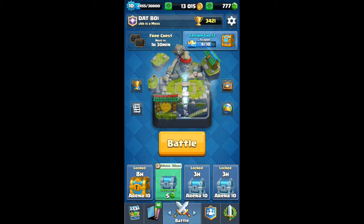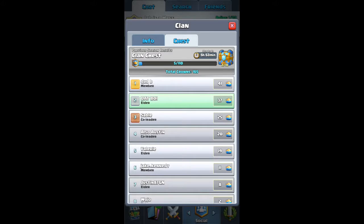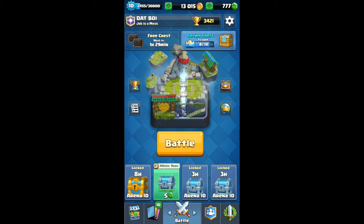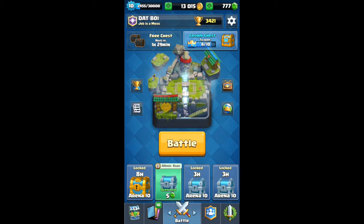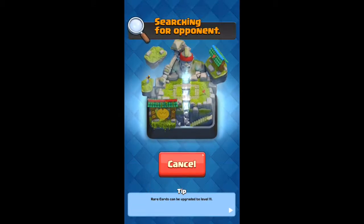What is up everybody and welcome to another episode of Dat Boy Gaming. Today we're just going to be doing some live battles until we get that new crown chest — we're up to eight out of ten, sitting at 3421 trophies. If you're in a clan, the clan battle chest is going to start in five hours and 53 minutes. We're going to be using our main trophy-pushing deck with the hog rider and the elite barbs, so let's dive straight in.